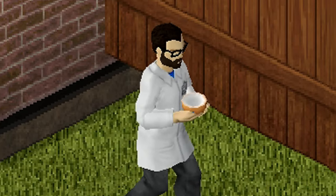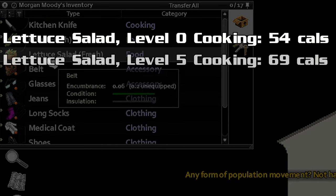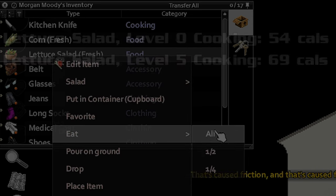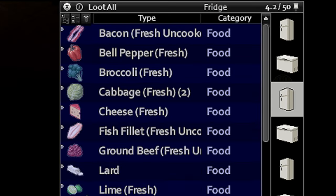What can you do? Well, maybe you can eat salad to lose weight — actually, no, don't eat salad. If you eat prepared food, it actually gives you more calories, more fat, more carbs, and more protein based on the cooking level of whoever makes it. So if you want to keep your calories down, just eat unprepared foods that are low in fats or carbs, like lettuce and eggplants. Yummy.